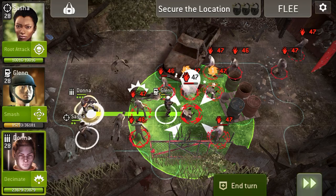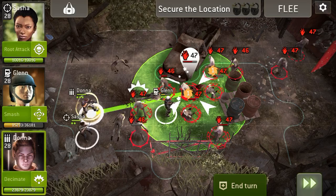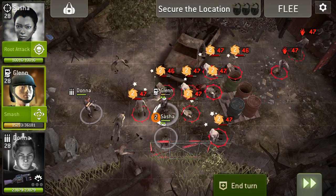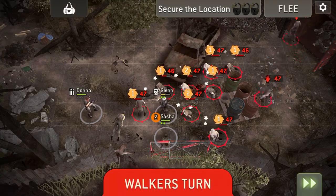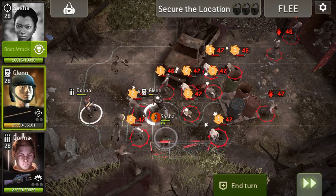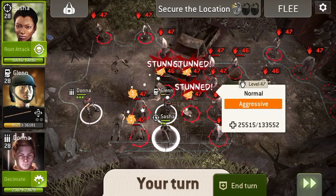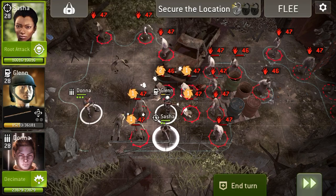We can stun all of them, kill that one, then stun for two turns and get on the gate. Stun this one so we don't struggle, and hope my Assault gets charged back up. These three spots — here, there, and there — had walkers in them, and that meant the Spike was spawn blocked.